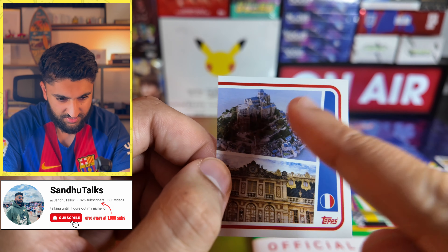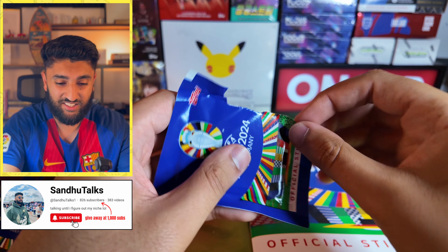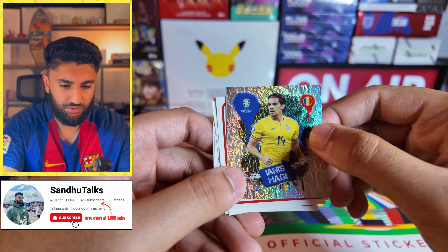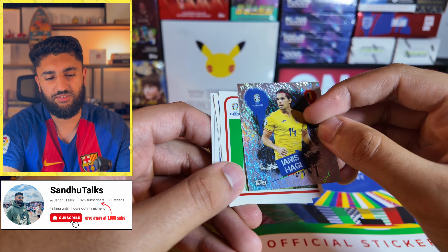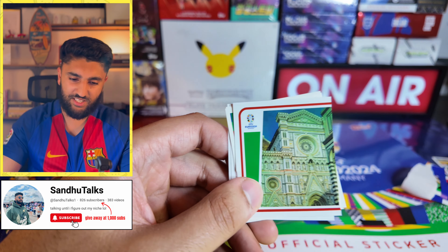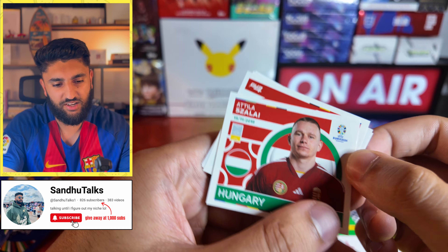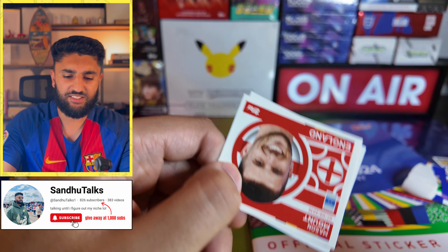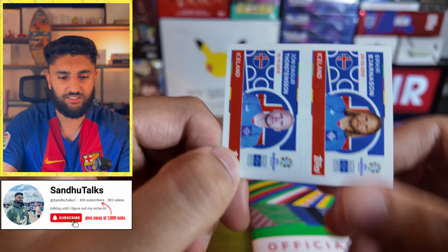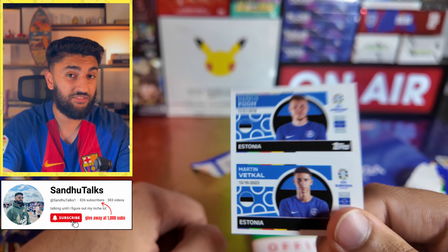I don't know where that location is — it is France somewhere. We'll chuck in one more bonus pack because I'm feeling lucky today. We've just pulled a Hagi for Romania — location card, not sure where that is. Then a Hungary Zalali, Mason Mount for England, an Iceland duo, and an Estonia duo to end off this video.